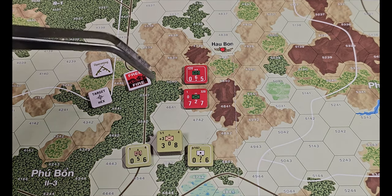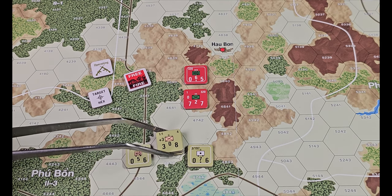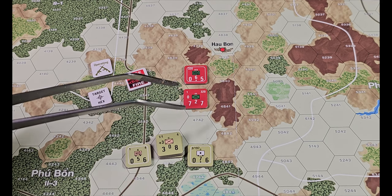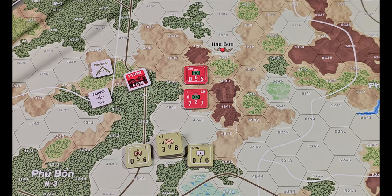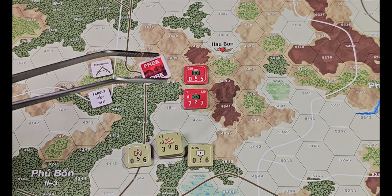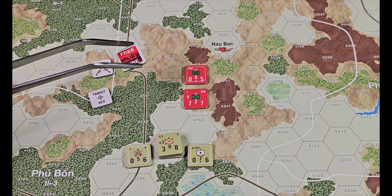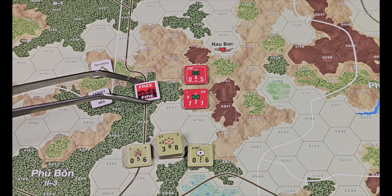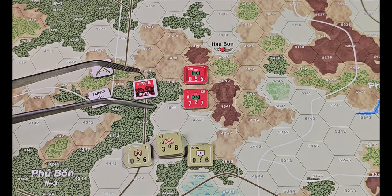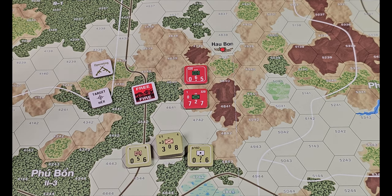We're going to say the NVA player is not going to do an operation — he passes to the allied player. Each unit can only conduct one operation per turn. We're going to use this whole stack here to basically move up and try to dislodge that NVA regiment out of the hills. So when we do the support declaration segment, I'm going to declare this a free fire zone. There's a region on the population control sheet where you can put this marker, but for this example I'll just set it here on the map as a reminder, and then we'll follow the actual turn order.